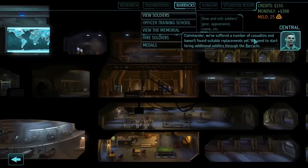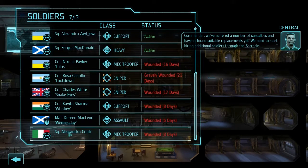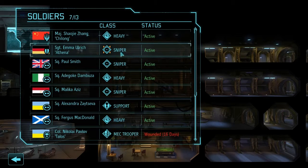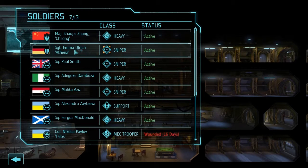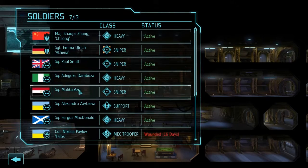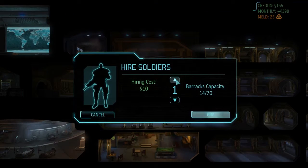Commander, we've suffered a number of casualties and haven't found suitable replacements yet. We need to start hiring additional soldiers through the barracks. We only have 7 available units right now, and my highest ranks are Major Zhang and Sergeant Delric. I need to hire a couple — I've lost four in the last couple days.